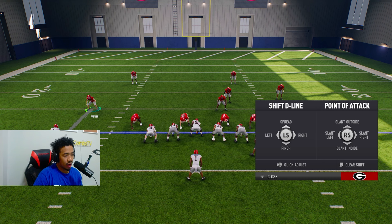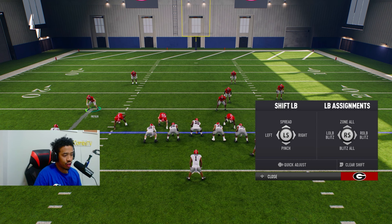So as you guys can see right here, we're just going to leave it alone. Obviously the AI doesn't have good stick work, but as you guys can see, they got good yardage off of that. So the most important thing here - this is my setup. You want to hit left on your D-pad. That's going to bring up your adjustments for your D-line. What I do a lot of times is I spread my D-line, which is going to be up on the left stick.